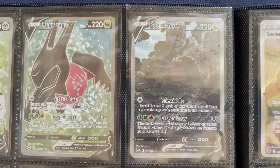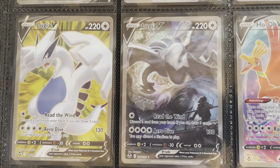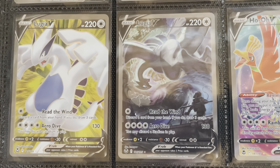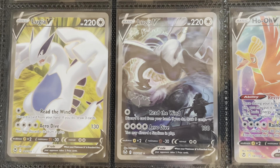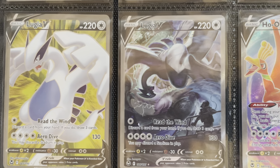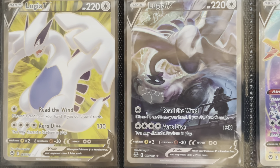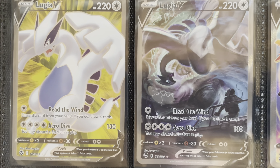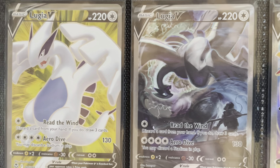The alt art Regidrago features Lugia flying in the background. Speaking of Lugia, we move on to the full art and the alt art. We've roughly opened about 400 packs and pooled two alt art Lugias — and it's very well cut, especially compared to the Lugia next to it that might be a little off-center. I really like that Lugia alt art that we were able to pool.